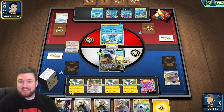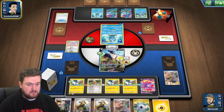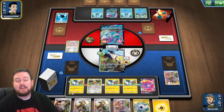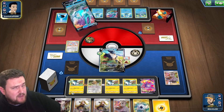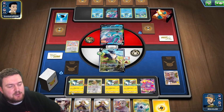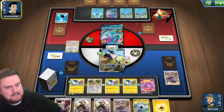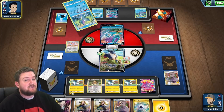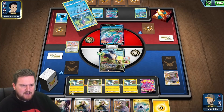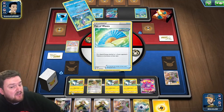We do have Boss's Orders for next turn, so we can take two prizes. Pachirisu has not been kind to me — I've played several games with it and it hasn't quite worked out. But it's definitely a fun one. It's just not top tier stuff. But it doesn't have to be — all it has to be is fun. Normally I'd use Air Balloon to get out of the active, but now they're just not letting me.